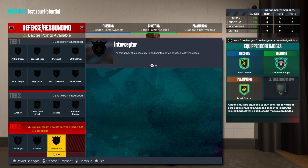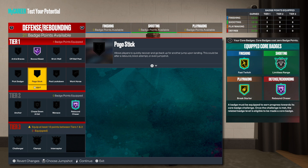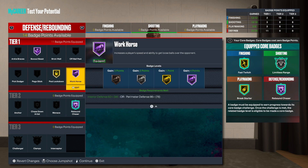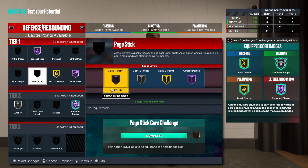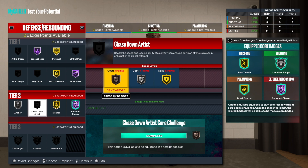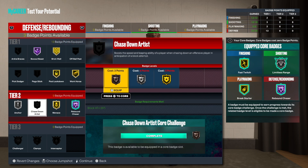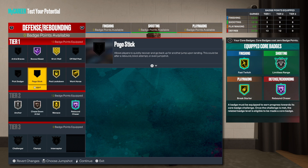For rebounding, go Rebound Chaser and Box Out Beast Hall of Fame — you have to. I tried Hall of Fame Post Lock but haven't really seen much from it. I like to stick to the exact core of a player. Gold Brick Wall or Menace for defense. Probably go gold on Anchor and get Chase Down on bronze at least. This is the build — let me know what you think, drop some comments, drop some likes, show some love. Until next time, much love.